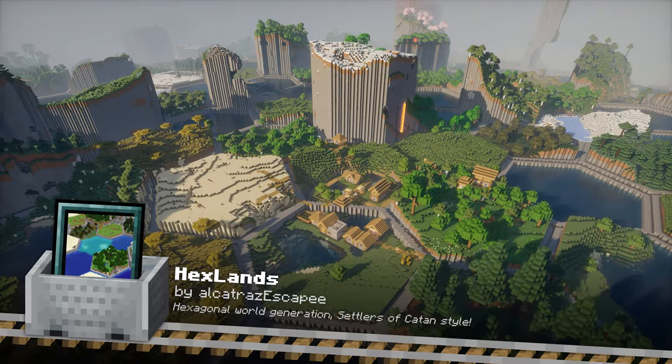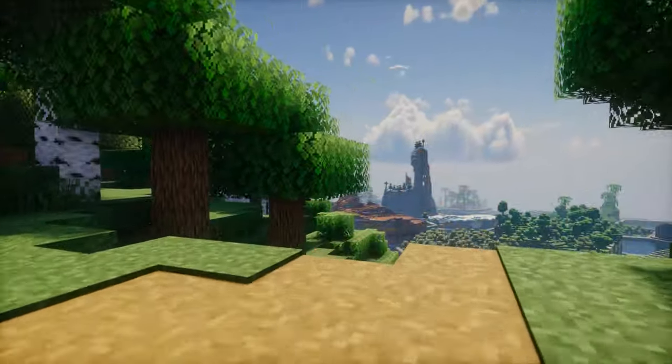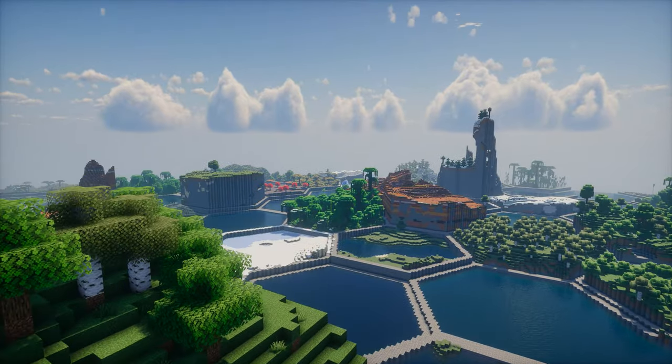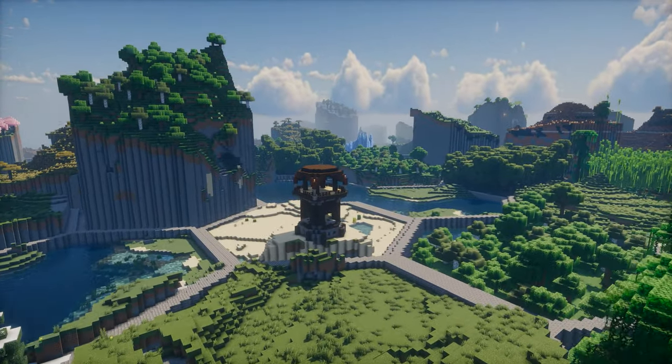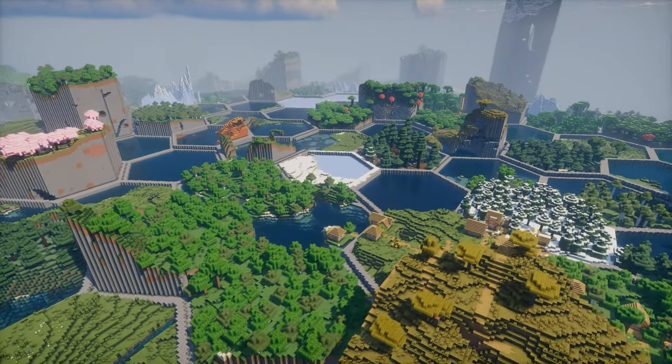Hexlands generates your world in a unique hexagonal pattern, giving a fresh look to your landscapes. This mod changes the way you'll explore and build, providing a new twist on the classic Minecraft terrain. You can also configure it to generate the world according to your specifications, for example changing hex size or biome scale.